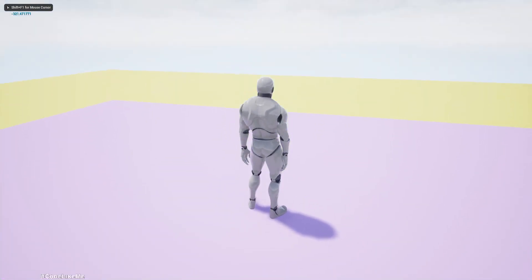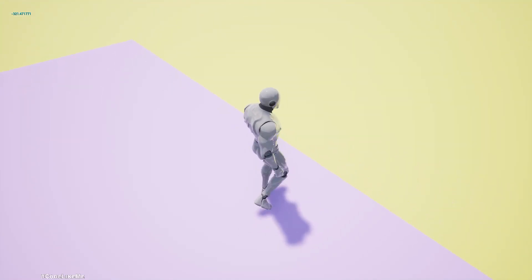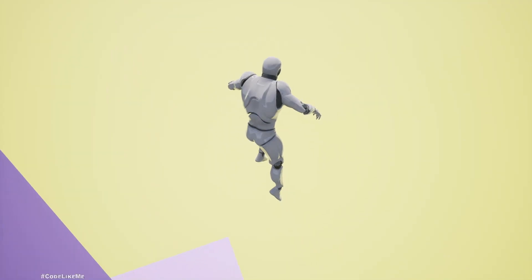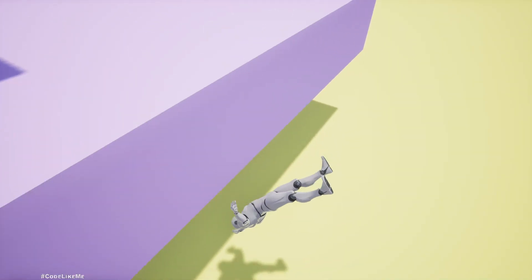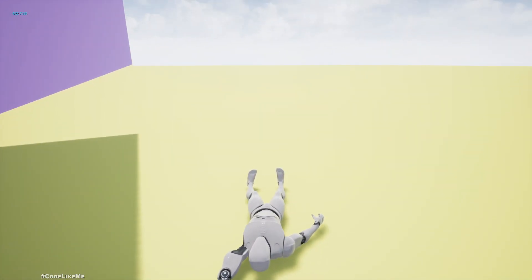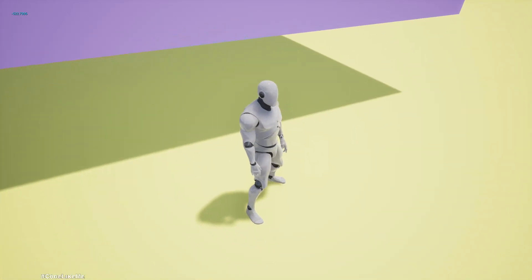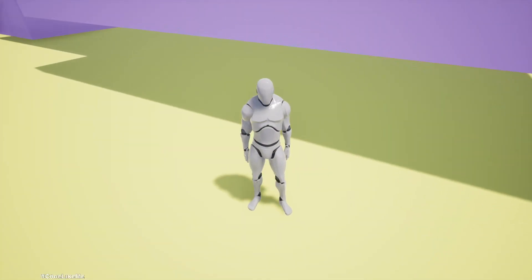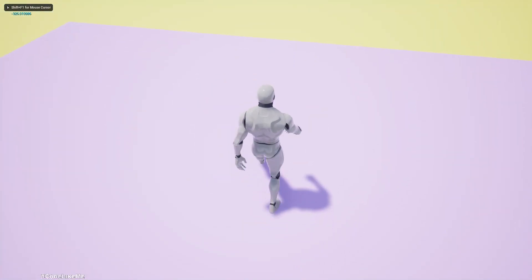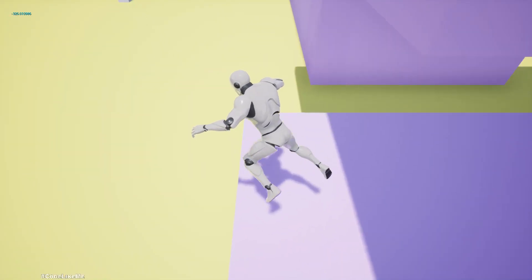In this fall and get-up system we have a small problem. As long as the character is falling, it's okay because the character's forward direction is the same as the forward direction of the mannequin it ends up with. But if it changes for some reason, we have an issue — consider a situation like this.